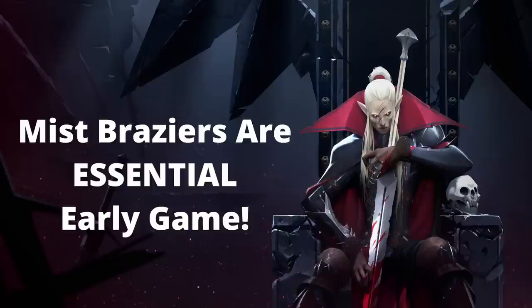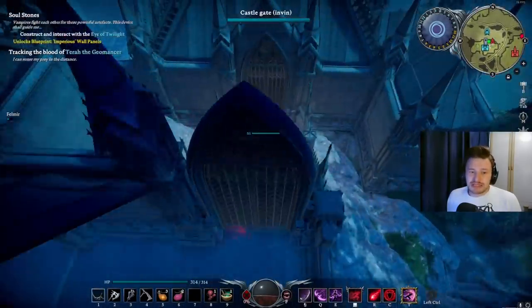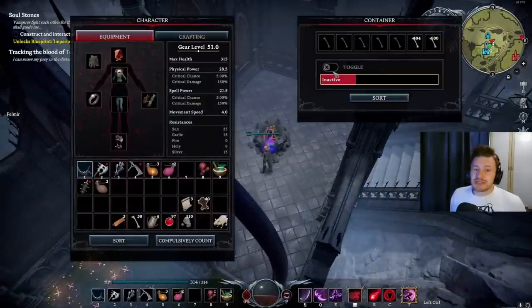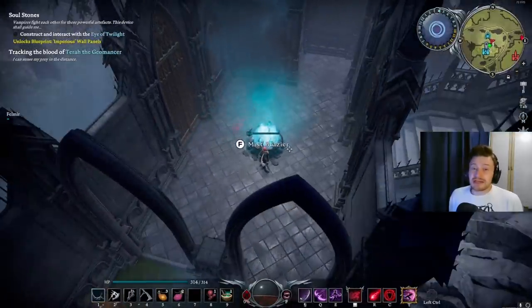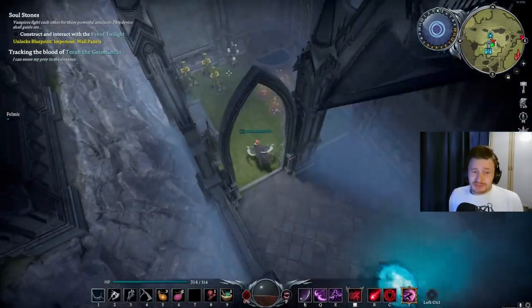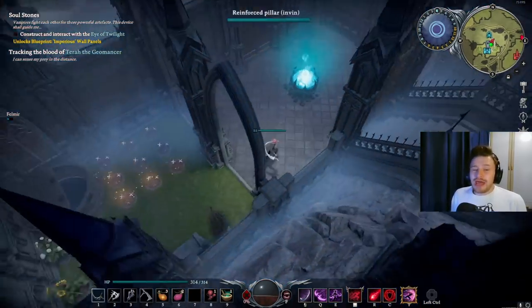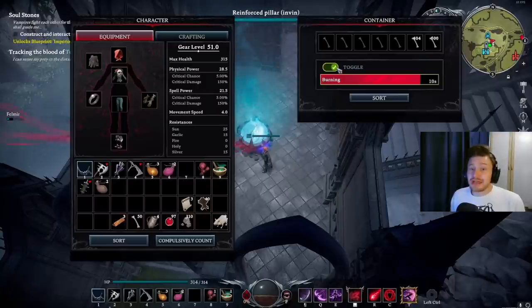Jumping straight into it, the first thing is to use the mist braziers. These are really key especially early game when you still have a wooden castle wall section. They sit on the floor — you put your bones in, click toggle, and if it's in an open area it creates a mist around it which blocks sunlight. This is super crucial early on, and you can also move them outside to your garden during daytime. It only costs bones, which most players will have pretty early on.